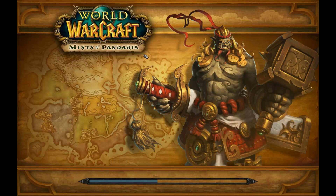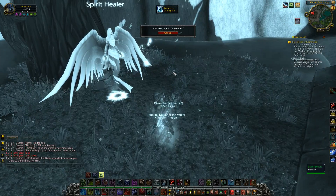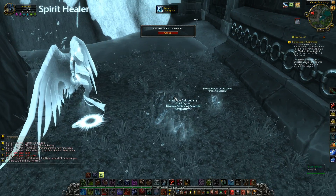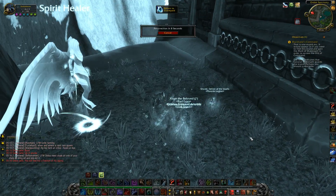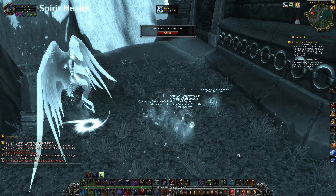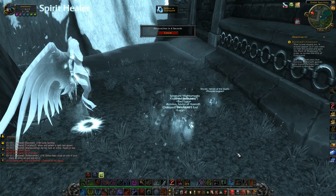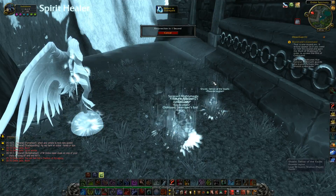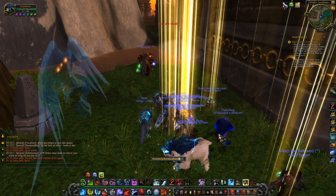So what you want to do is you want to release spirit. You just resurrect here from the spirit healer. When you get to this point, you mount up as usual. Here we go.